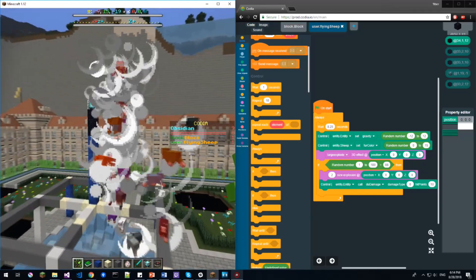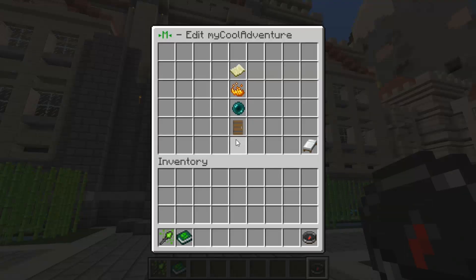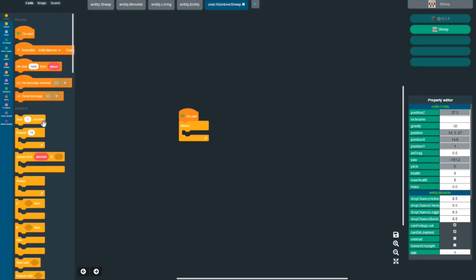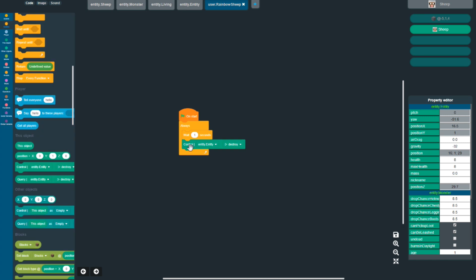You can play and code together with your friends in your own worlds for free, and effortlessly publish your creations for others to discover right in Minecraft. You can program Minecraft in our custom visual programming language in your browser, similarly to Scratch. Countless blocks are available to give you full control over your world.